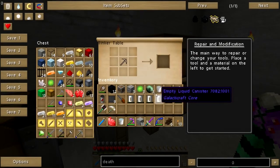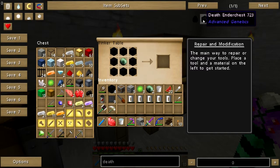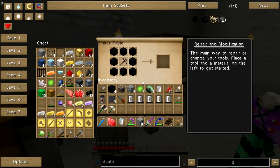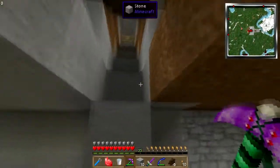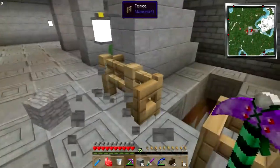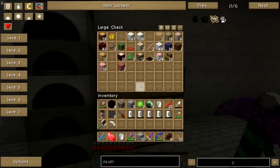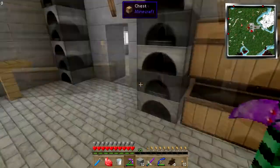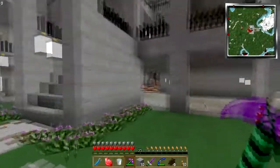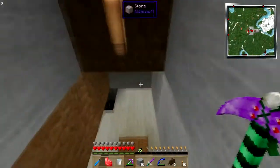It's got to be an eye of ender — oh, that's right. I can do the thing, I can get an eye of ender. Surely I have another blaze rod? Don't tell me I don't have another blaze rod. Oh, that's bogus. That is bunk. Okay, that's fine — we can get a blaze rod. We certainly can get a blaze rod. We can get more blaze rods than your body has room for.